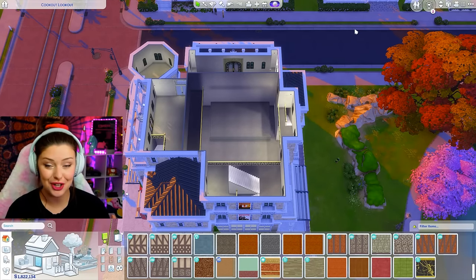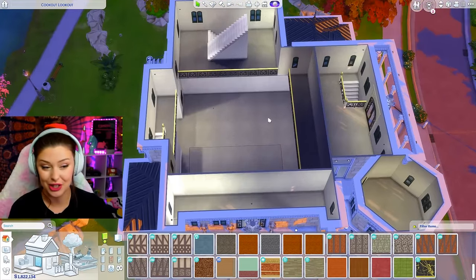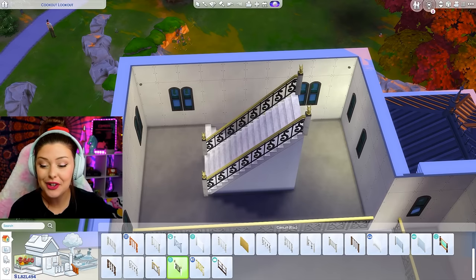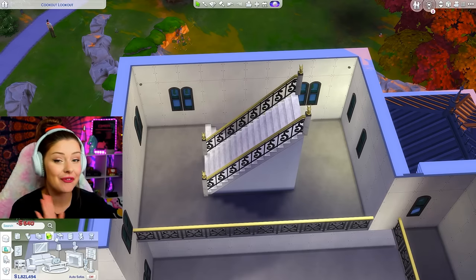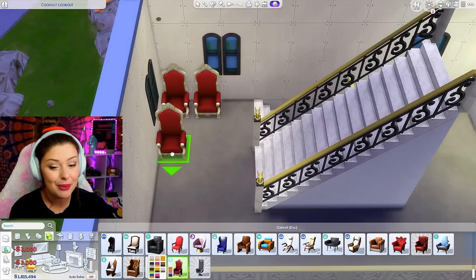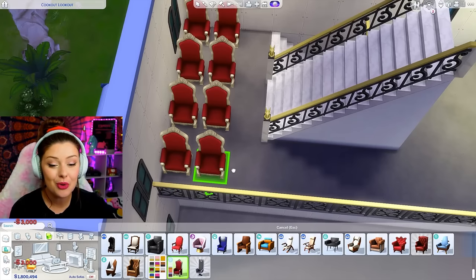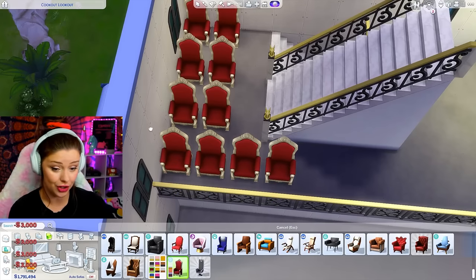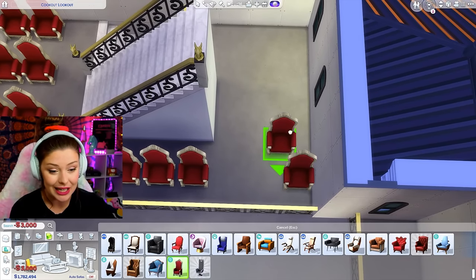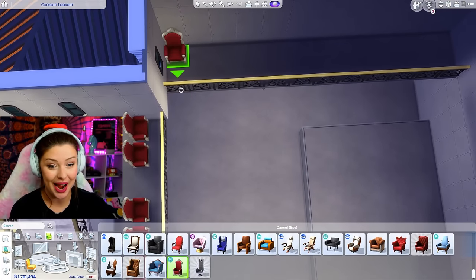Now we're finally going to be able to start furnishing this thing. I think I'm going to start off with my chairs so I can start to visualize this. I'm going to go in and grab the Get Famous chairs — the ones that are worth literally 3,000 simoleons each. I'm pretty much just trying to come up with my seating plan right now, making sure they're not too close together, leaving enough room for all the Sims to get into each chair. This is where we're going to see our money start to drop, so I'm kind of excited.